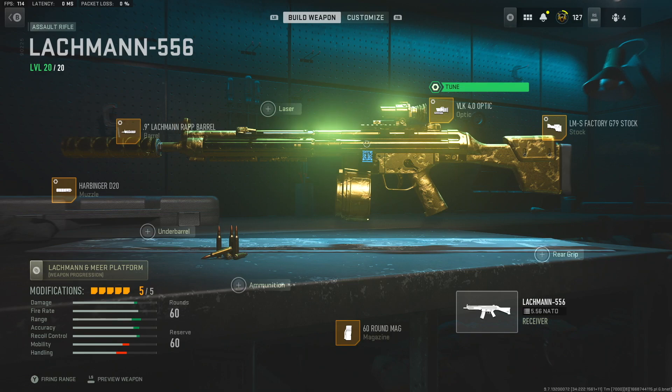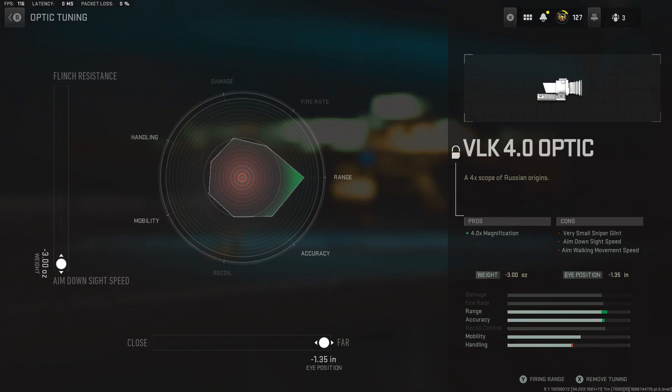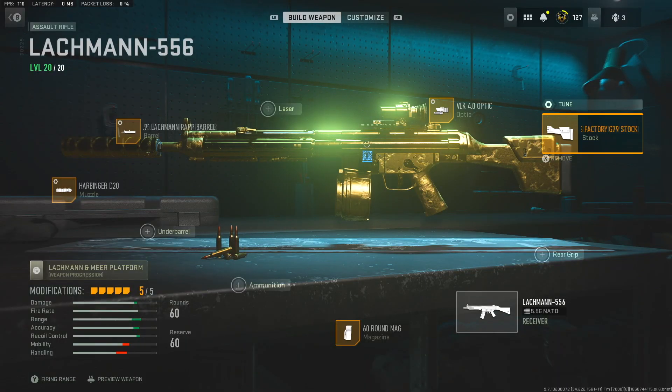Then we go to the VLK 4.0 optic — this is just a preference. You can switch to any other optic between 4x to 6x magnification, but for the tuning on all of them, go all the way to far as that's going to make your visual recoil go down. We also go for ADS speed over flinch resistance. And then for the last attachment, we're going to use the LMS factory stock.